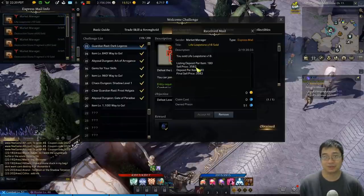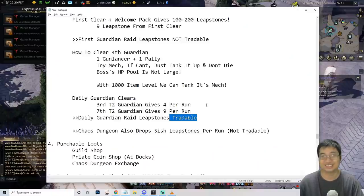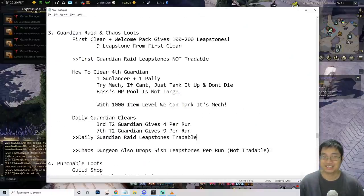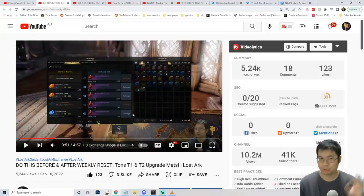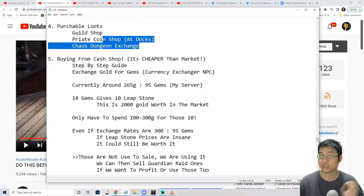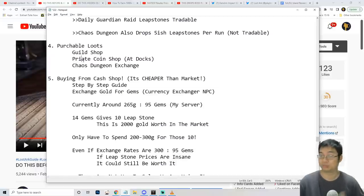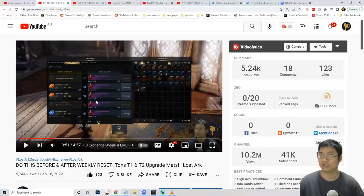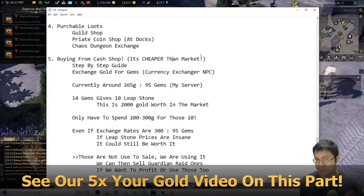I sold my 18 tradable leap stones today for 3,500 gold — that's why I'm not rushing to tier 3; I'm selling leap stones and making a profit. From the chaos dungeon you get about 5 leap stones per run, so roughly 10 leap stones daily from chaos, and those are not tradable but you'll need them. Also, there are three shops that reset weekly: the guild shop, pirate coin shop, and chaos dungeon exchange — those give a lot of tier 2 mats. At guild shop level one you can buy four leap stones.